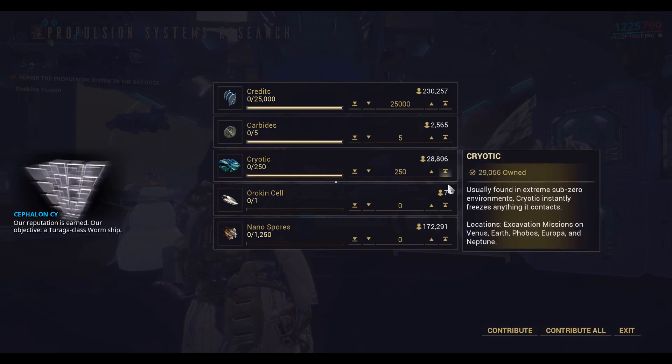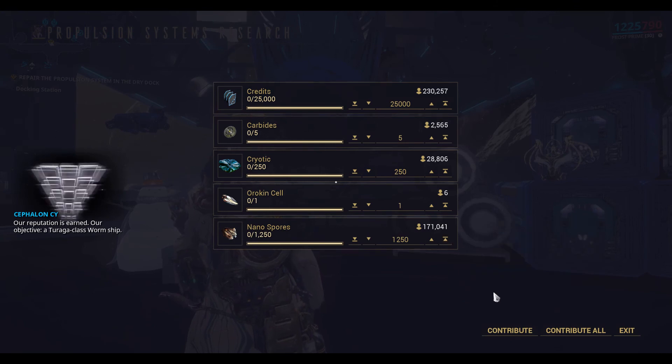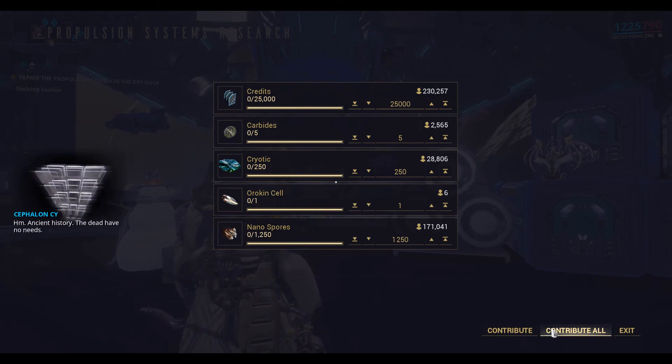Our objective: a Turaga class worm ship. Zada plots an arc — we accelerate. I'll contribute all the resources required for this bit.